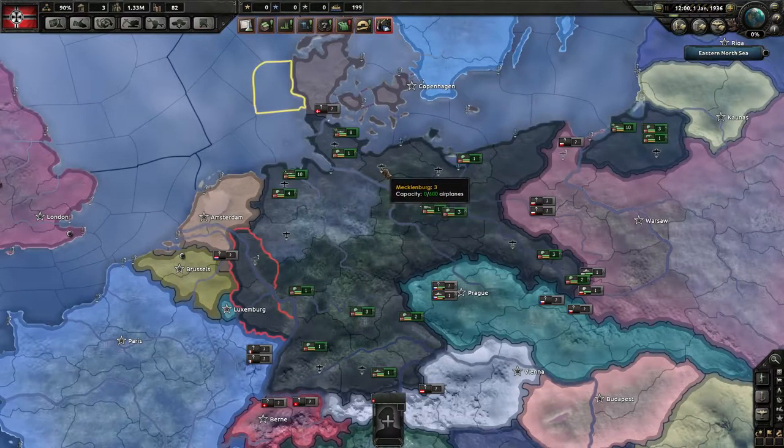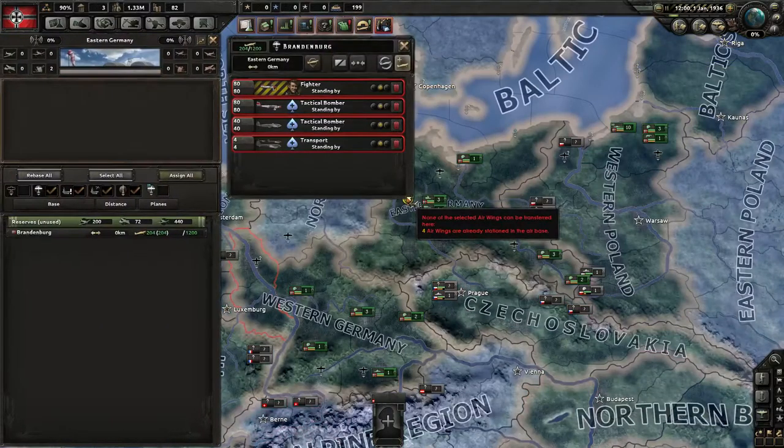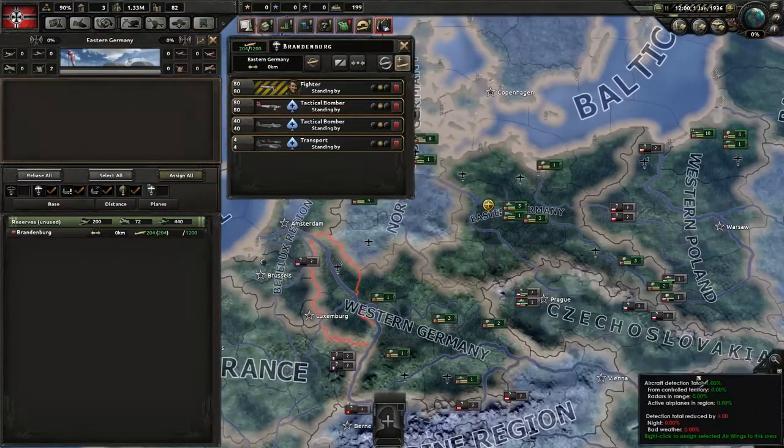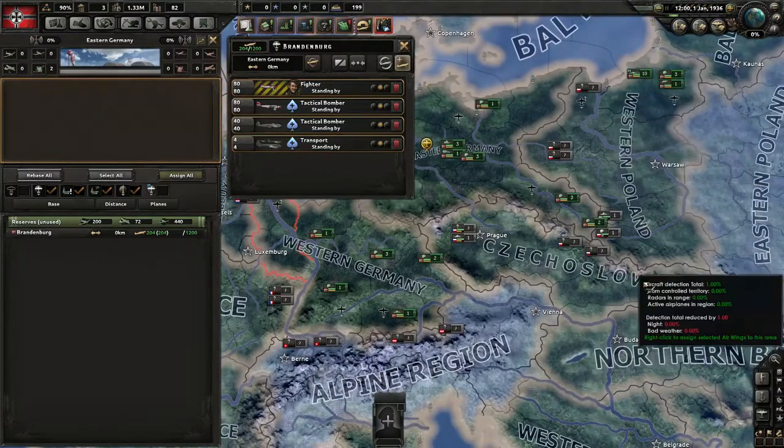When you mouse over them you can also see the size of the airport — that's the tree — and you can see the capacity. That's 0 out of 600. And in Brandenburg you can see that there's 204 out of 1200 planes. You can also see the different air wings that are currently there and the current orders, which are none at this point.